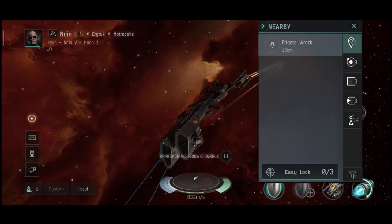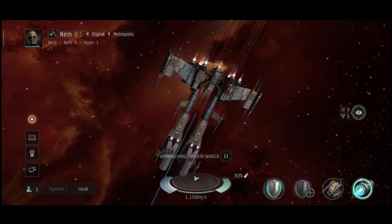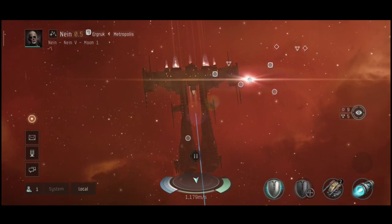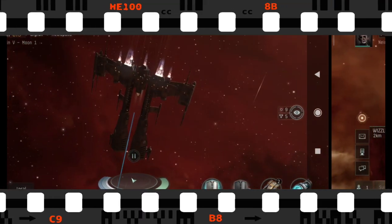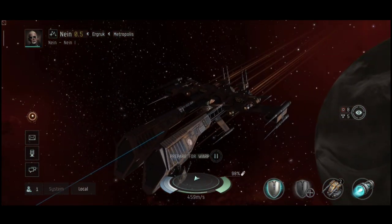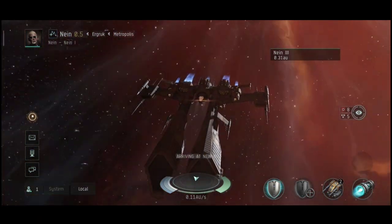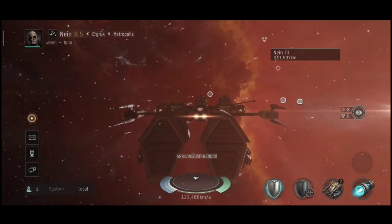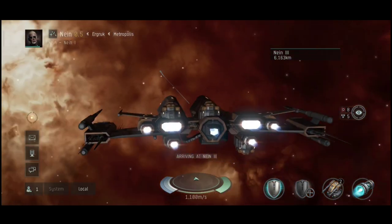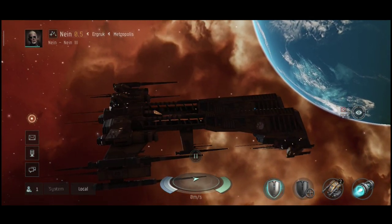Oh my God, that gave me a heart attack — Jesus Christ. I thought my ship exploded for no reason. That exploding wreck scared me so bad. Anyway, I just have to look at this little thing one more time — the turrets are actually really funny, just standing there like four pipes. This was it for this little frigate. I really hope this was helpful and I'm looking forward to speaking to you guys again. Take care and fly safe.